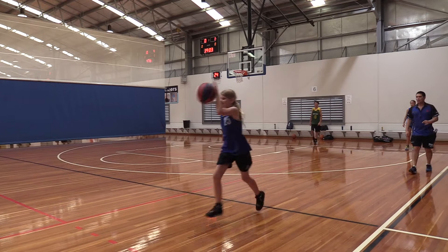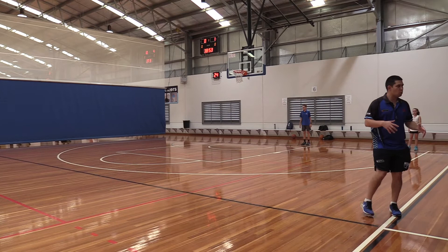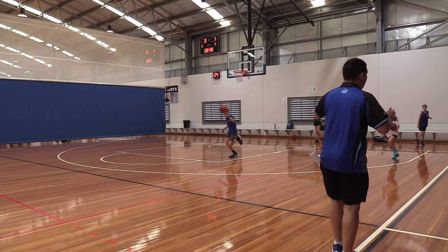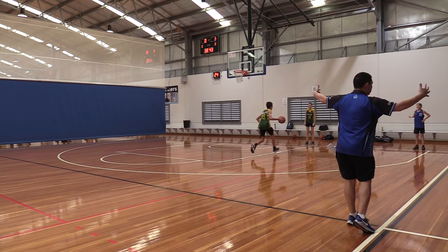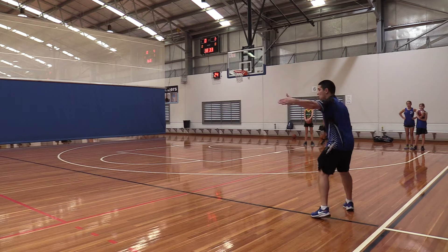Two, three, four. Good girl, Layla. Quick. So what I'm trying to extract out of that rule is: are they being efficient with each speed dribble? I know the answer, but I'm not going to give them the answer. I'm trying to get them to figure out. It's called exploration learning. I'm just doing it by changing the rules. You tell me, what did you do to make sure you dribbled less between the baseline and halfway?